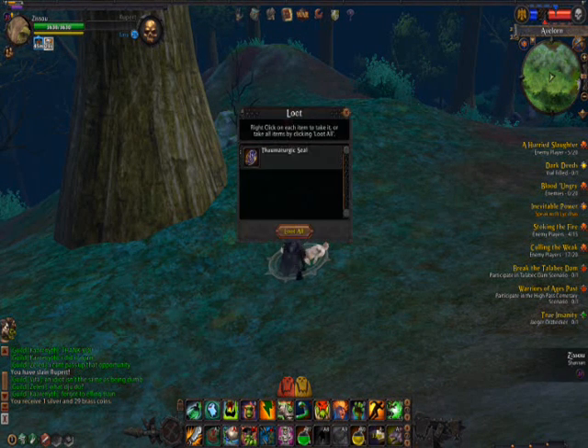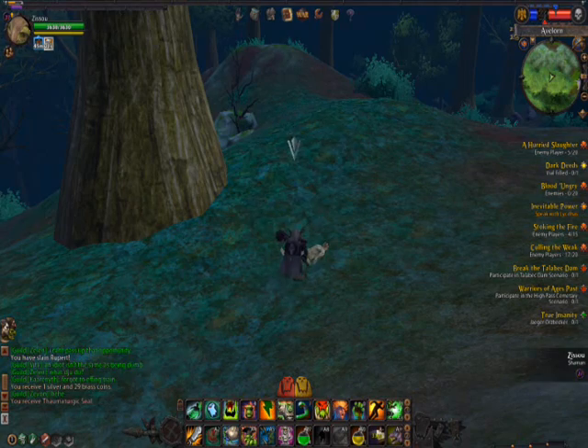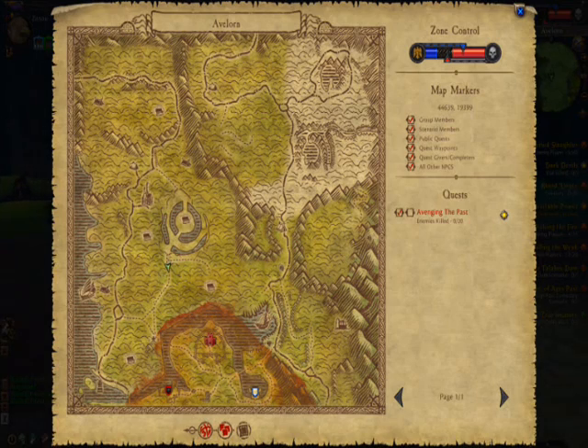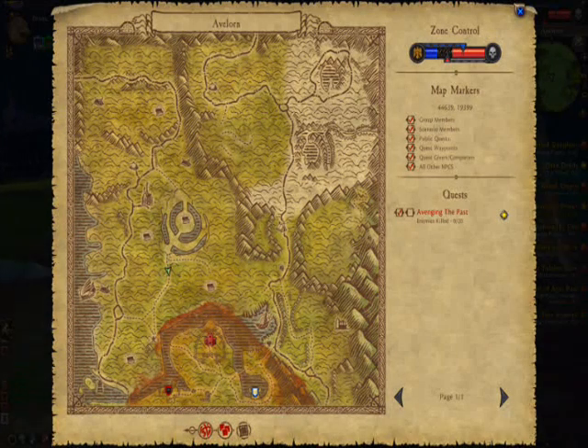Then we're going to ride back to the war camp in Averlorn, hit the flight master, and travel to the Inevitable City to see if we can pick up our Pelt of the Dark Young cloak from the Librarian.